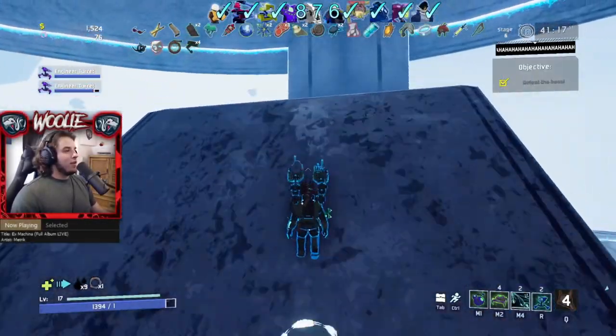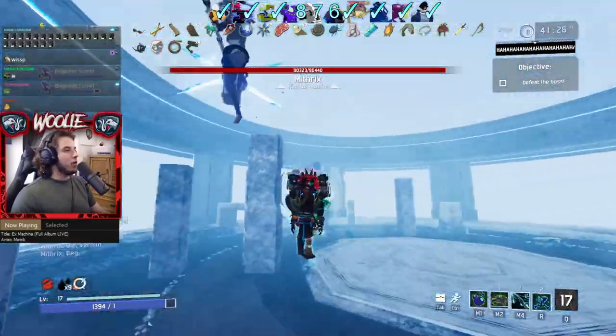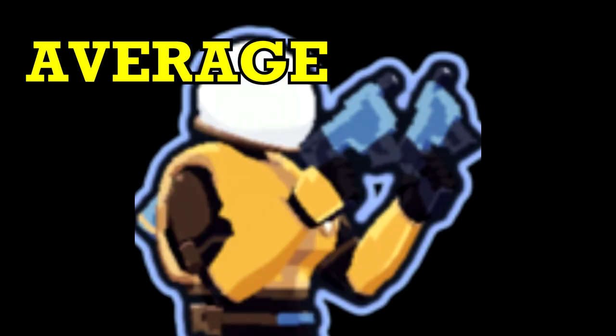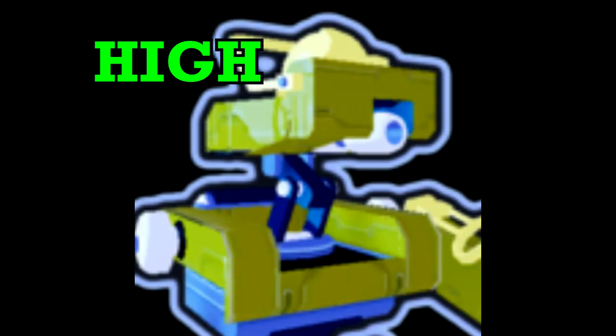Let's now move on to survivor specific information. I'll start with a brief tier list for those who aren't too picky about who they play and want some insight on which survivors are more consistent than others. In poor consistency, we have Engineer, Mercenary, and Rex. In average consistency, we have Commando, Artificer, Acrid, and Captain. In high consistency, we have Huntress, Loader, and Multi. Let's start at the bottom with Engineer.